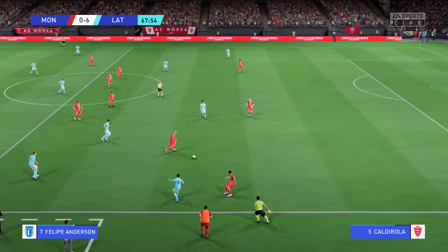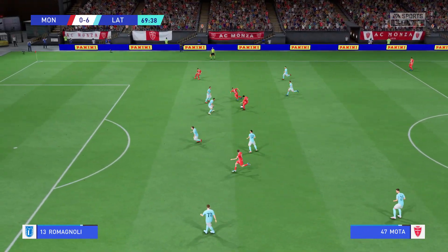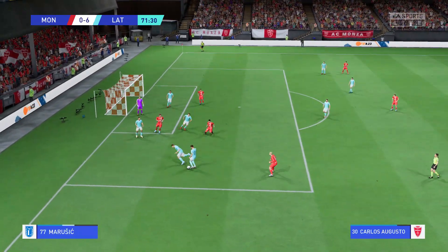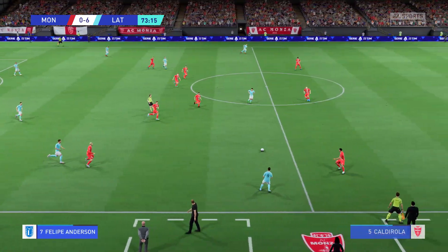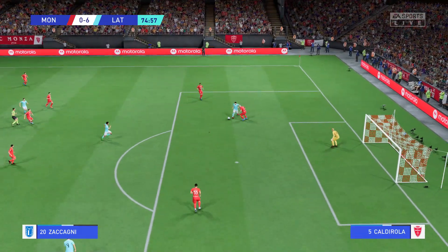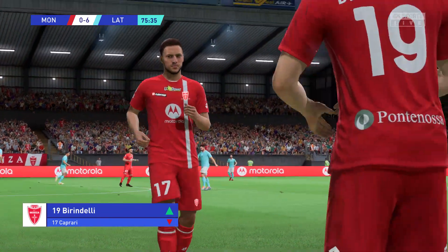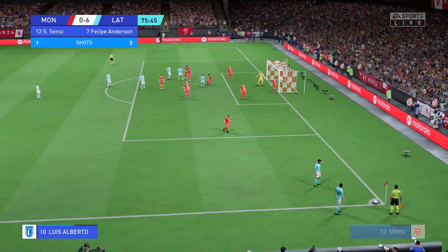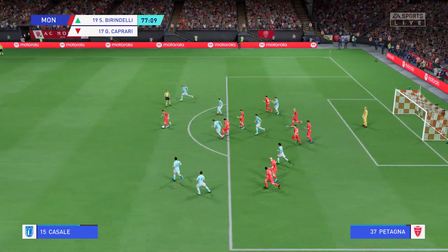Yes, it might be on for them once more. And intercepted. Oh, he's really opened them up here — defended well. Pedro. Well, let's see what they have in store on the break. The high press was on and that's a fantastic tackle. What a save. They will make the change now — number 17 Gianluca Caprari off, and number 19 Samuele Birindelli on. They favour a short one here. Pedro — now showing excellent judgement to intercept.